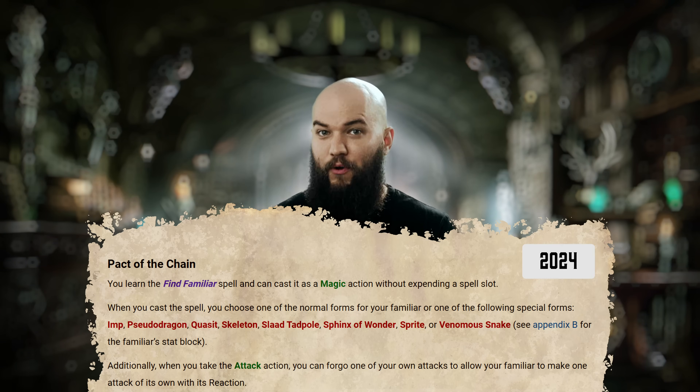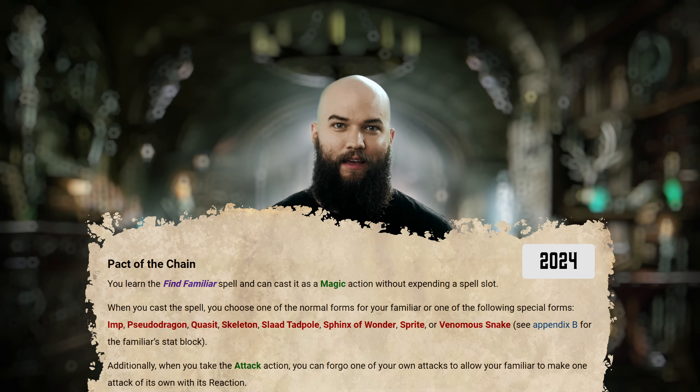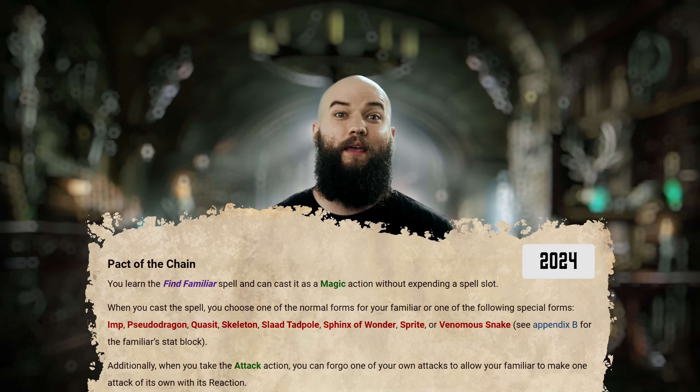On the flip side, you may want to create a Warlock that utilizes a familiar to do your bidding and increases your effectiveness both in and out of combat. In that case, Pact of the Chain will be a must-have.